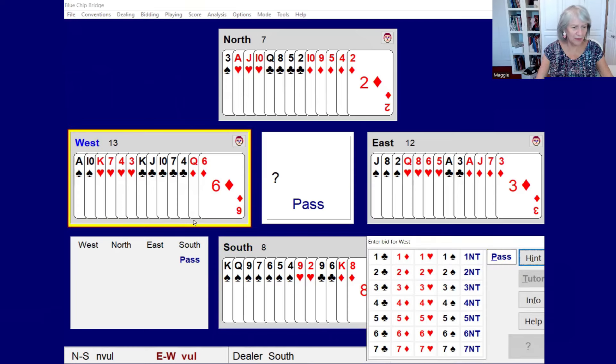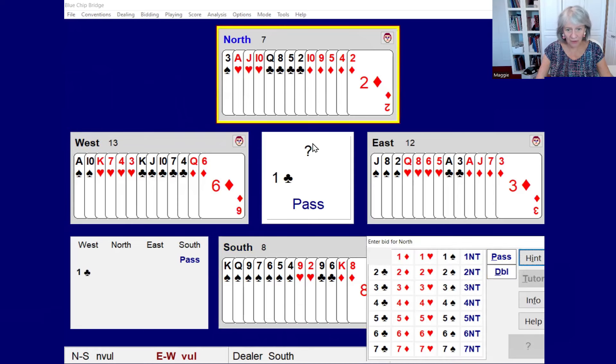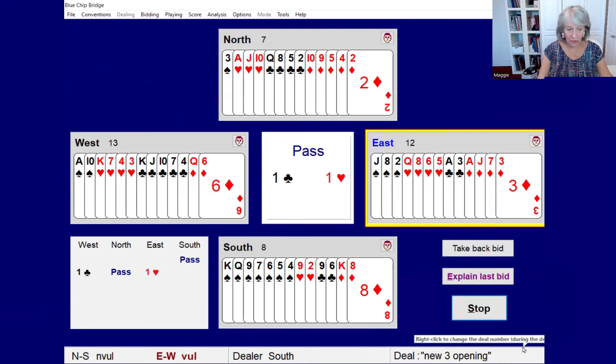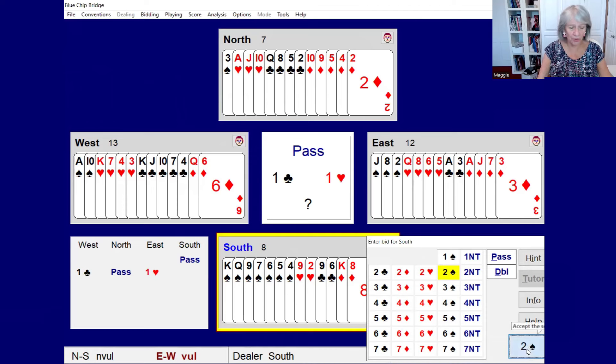West has a no-trumpy hand but two doubletons, so we'll open that in the long suit: one club. Partner has nothing to say, so pass. With two four-card suits we'll bid the hearts — go for the major suit. Now as South we have an overcall at the one level, but let's be a bit more disruptive and go in at the two level with a weak jump overcall.